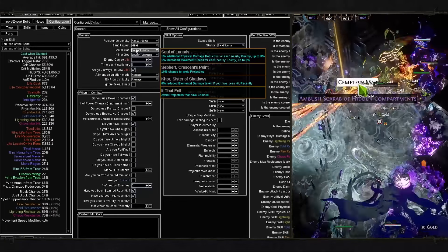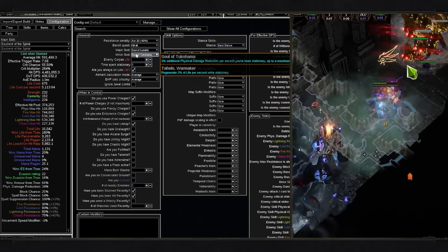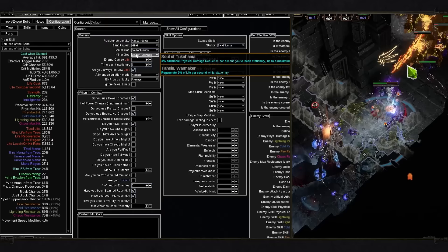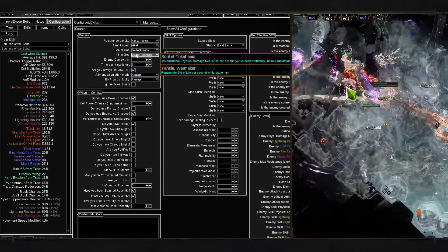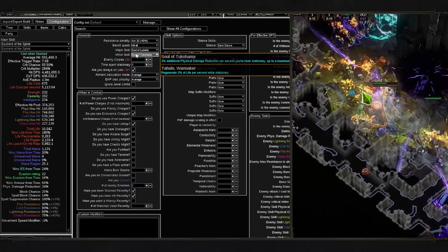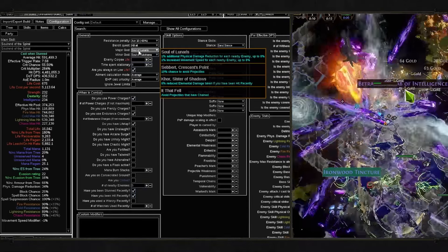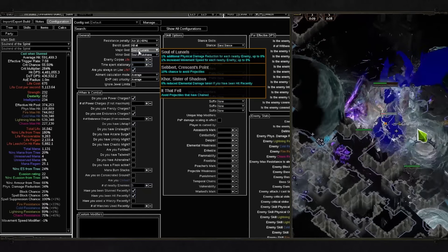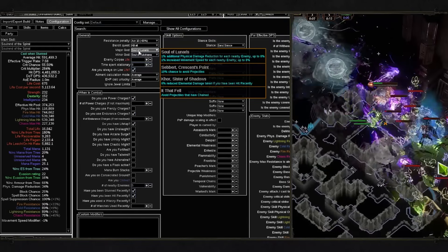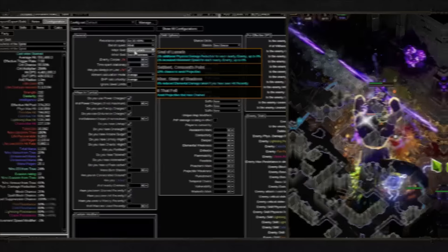For Pantheon we run Soul of Lunaris and Soul of Tukahama. Tukahama provides additional regeneration and physical damage reduction, since physical is probably the most important thing to survive. Lunaris gives reduced elemental damage taken if hit recently, and additional physical damage reduction for each nearby enemy, which stacks well with what we already have.